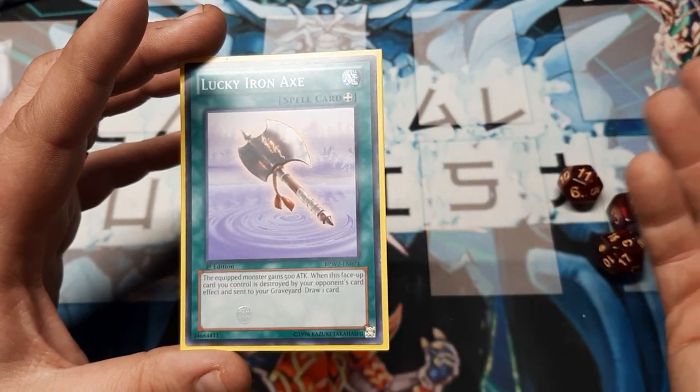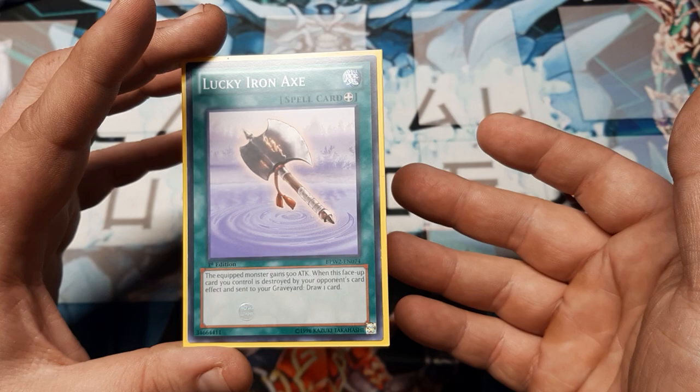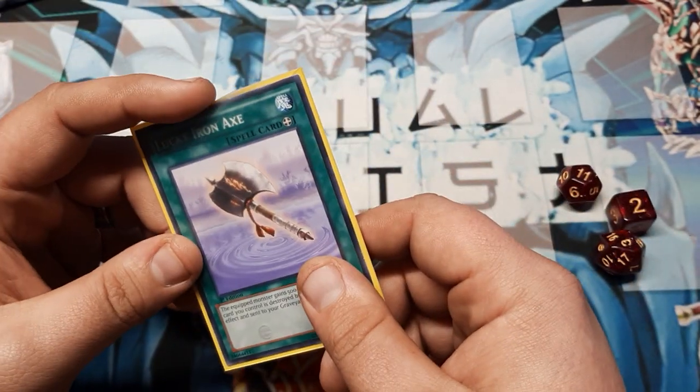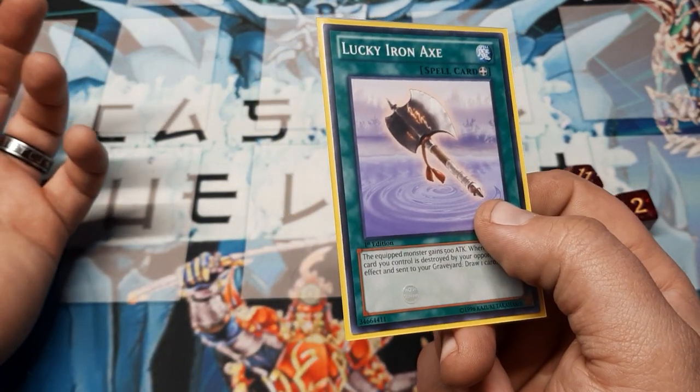What it did was the equipped monster gains 500 attack, which is nice and standard. And then, on this face-up card you control, if it's destroyed by an opponent's card effect and sent to the graveyard, you also get to draw a card. So it was lucky because you got to draw, or you got to hit your opponent.